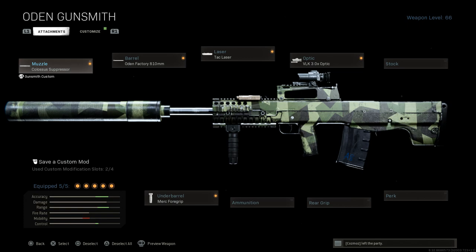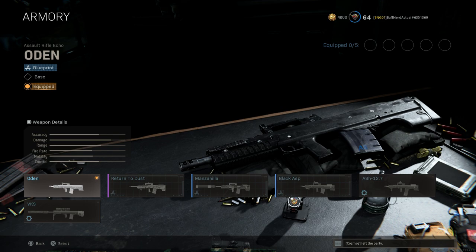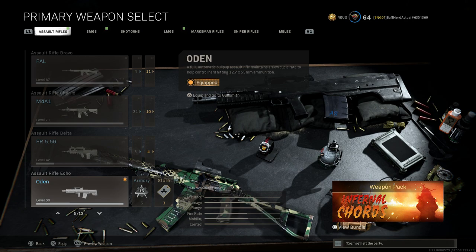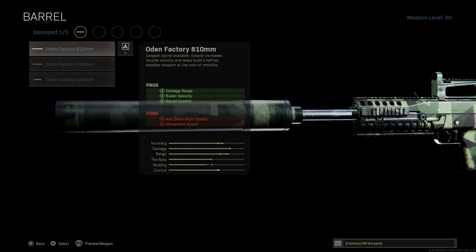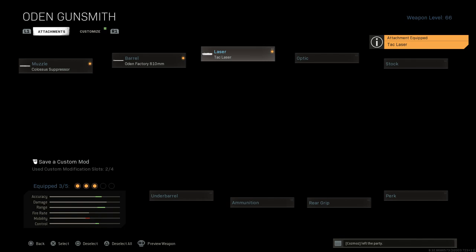That's our AS VAL build — the fastest TTK in the game. The downside is only 30 rounds, but if you preserve your rounds it will destroy people. You can stretch it to pretty decent range with that barrel. Next up, the ASh-12.7, kind of a hybrid for the ASh and the VKS. For the muzzle, we want the colossal suppressor for sound suppression, damage at range, and recoil control — cons are ADS speed and aim walking steadiness. We'll put the 810mm barrel on for damage at range, bullet velocity, and recoil control, and add the TAC laser for ADS speed — it's a slow, heavy weapon so you'll want that.